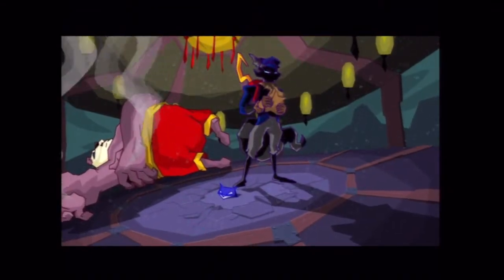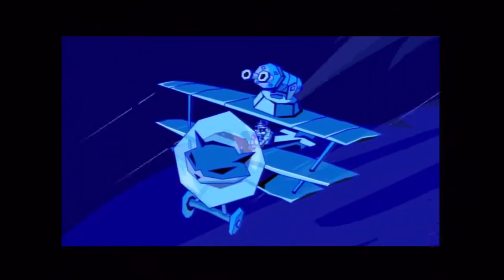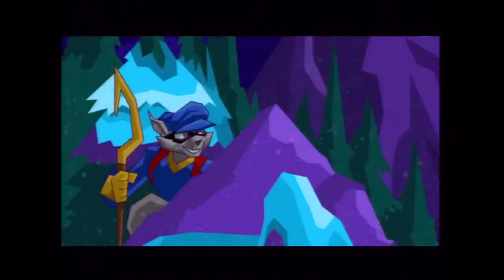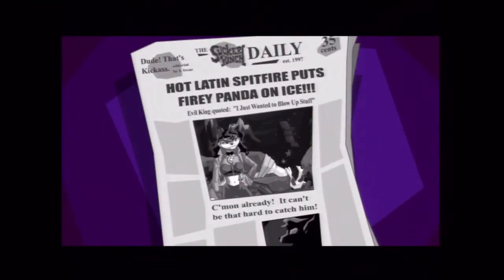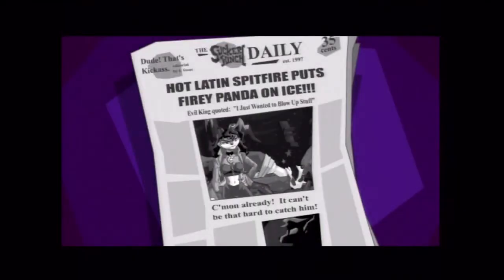Retrieving the Panda King's section of the Thievius Raccoonus gave me a chance to learn about my technically-minded ancestor, Otto Van Cooper. Not known for his physical dexterity, Otto relied on vehicles to aid him in his criminal endeavors. Armed with his designs, I was sure Murray would be able to make some cool modifications to the team van. A frustrated Inspector Fox, having missed me coming down the mountain, threw the Panda King in jail, putting an end to his avalanche protection services and ensuring the safety of mountain villages throughout China. Did you see that newspaper in the corner that says 'That's Kick-Ass in an E-Rated Game'?